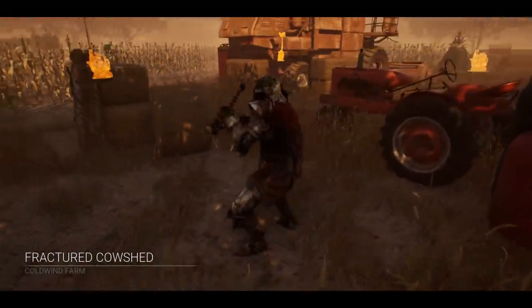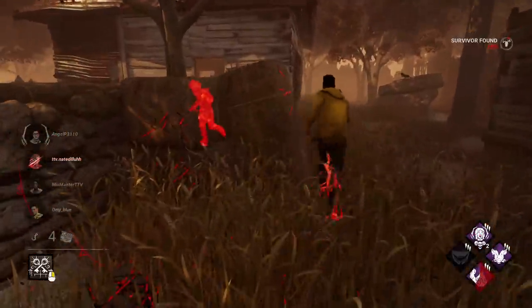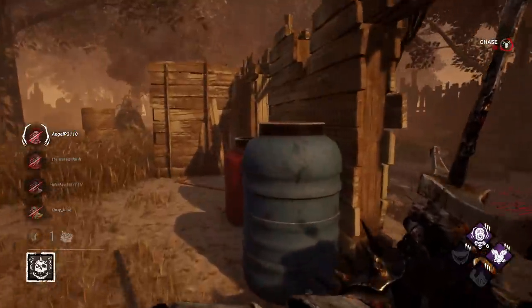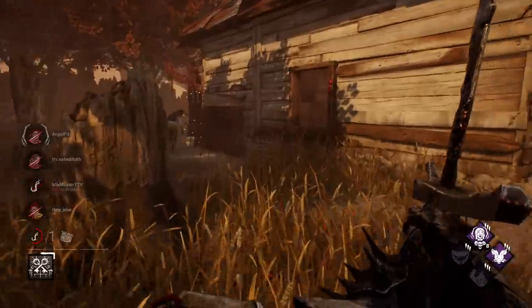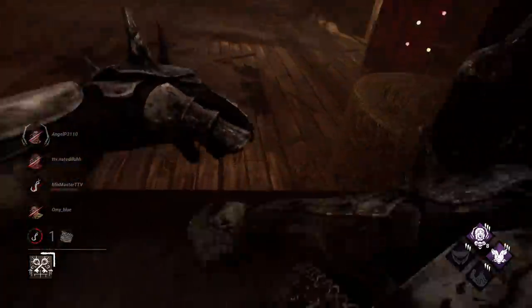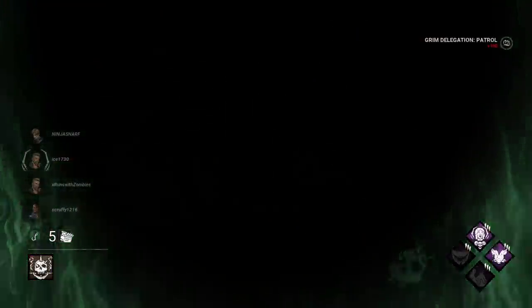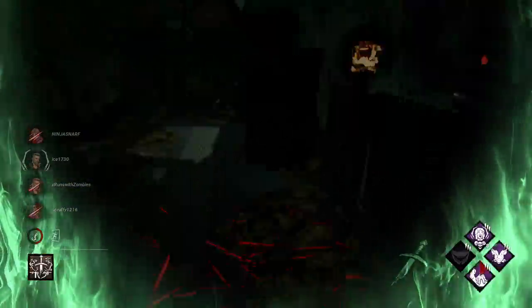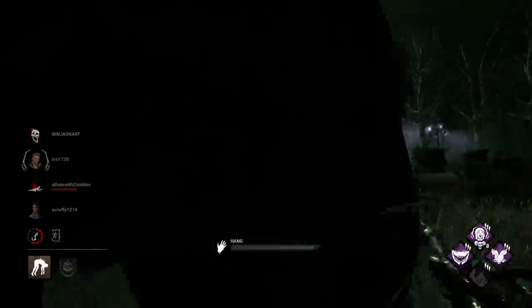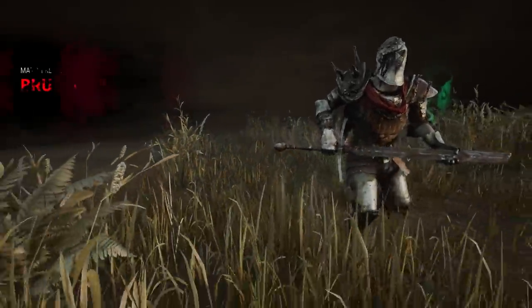Onto the second leg of the challenge at Fractured Cowshed. Adding to the intensity — I am no longer allowed to kick or interact with generators going forward. I could instantly notice the difference in game flow as I was consistently falling behind. It wasn't until towards the end of the match where I was able to catch some survivors in bad spots and start creating momentum, but ultimately the match was ruined. Onto Azarov's Resting Place.